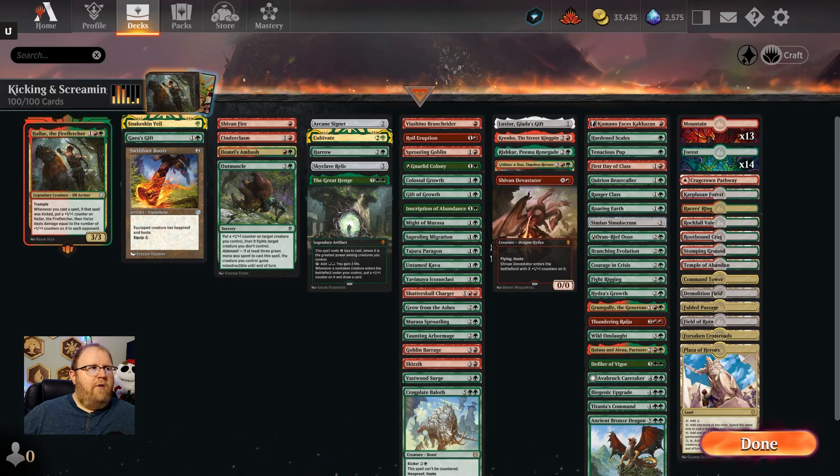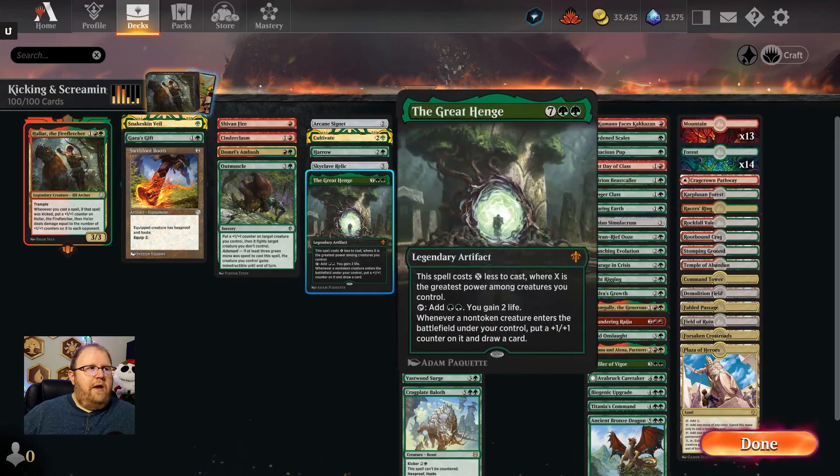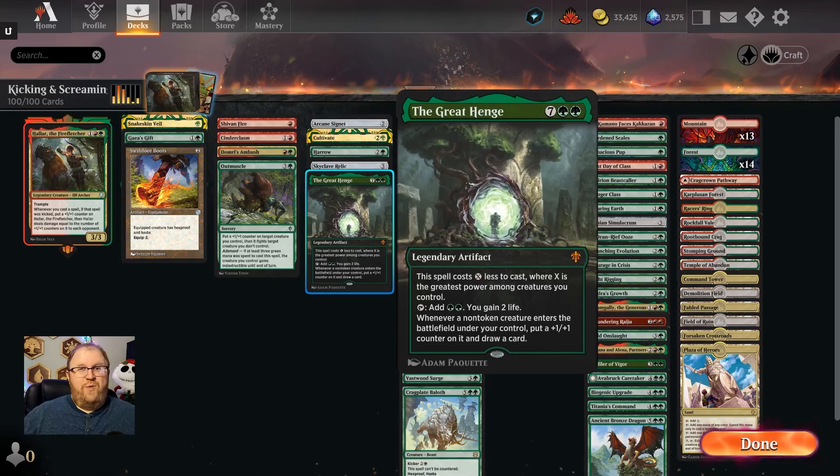We have the Mana Rocks and Mana Ramp: Arcane Signet, Cultivate, Harrow, Skyclave Relic, and then the Great Henge — because Hallar gets really big, so it's really easy to have a two or three mana Henge.